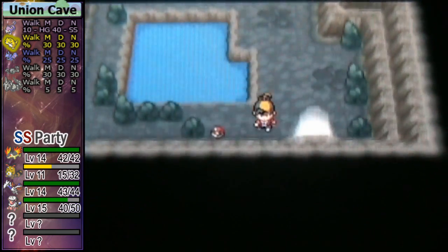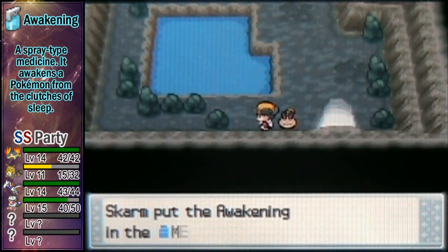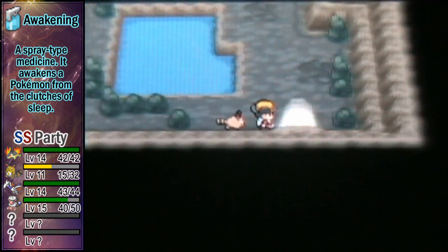I thought there would be a hidden item over there but there isn't. Grab yourself an awakening. Later on in the game when you can surf, that area down below the floor — you can surf up there and I think that takes you back to the Ruins of Alph, where you can do more puzzles.